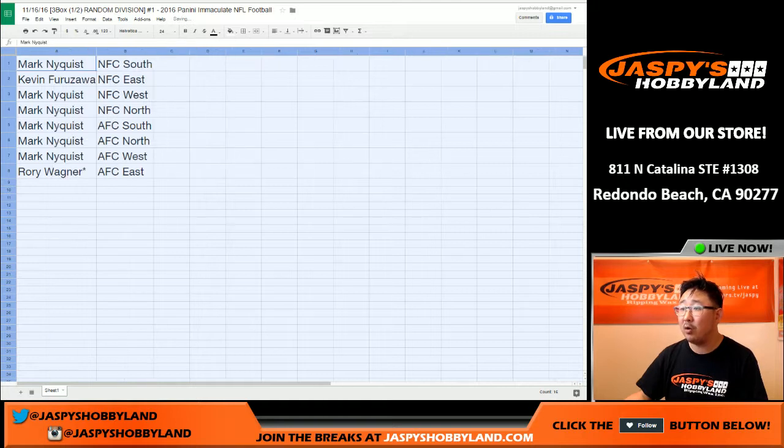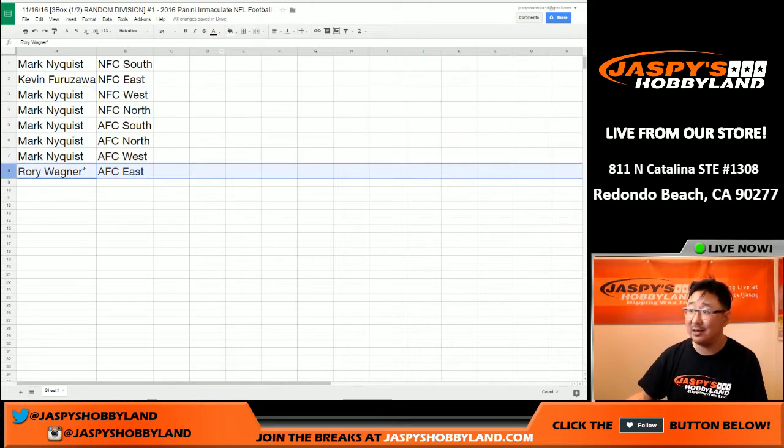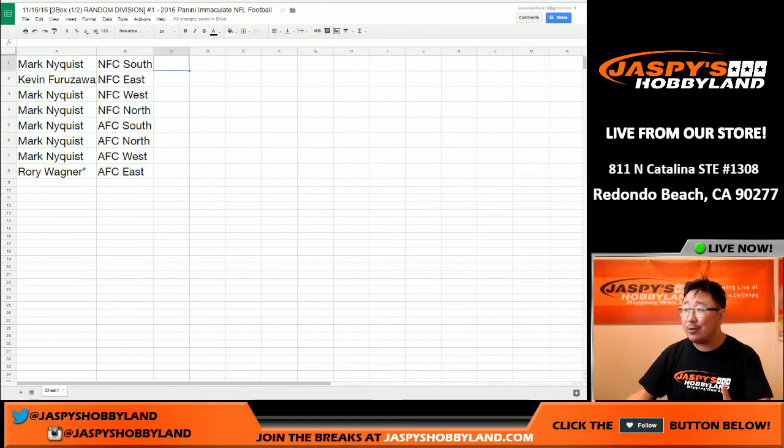We've got Mark with the NFC South, Kev with the NFC East, Mark with NFC West, NFC North, AFC South, AFC North, AFC West, and Rory with the AFC East. You could make a strong case for every division, basically — every division could have something great. Trades are allowed, so feel free to trade, and when we come back we'll pop open a case and see what happens.